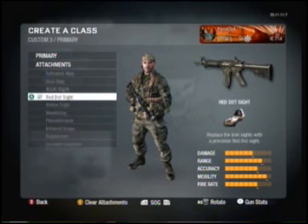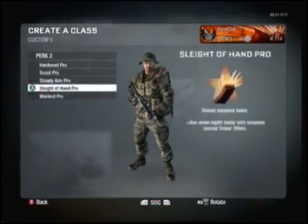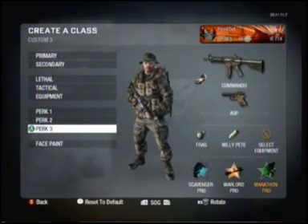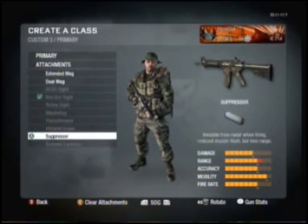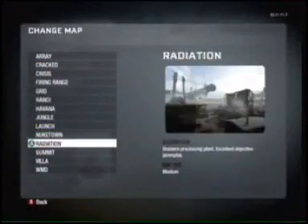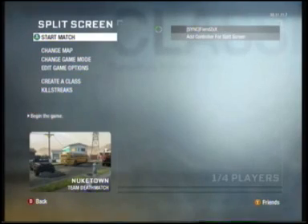So after you've done all this — choosing all your guns, camo, whatever you want — make sure you have Slate of Ampro, it's probably the best thing you can have online. What you can do is go to your favorite map. My favorite map is Nuketown, so I went to Nuketown.